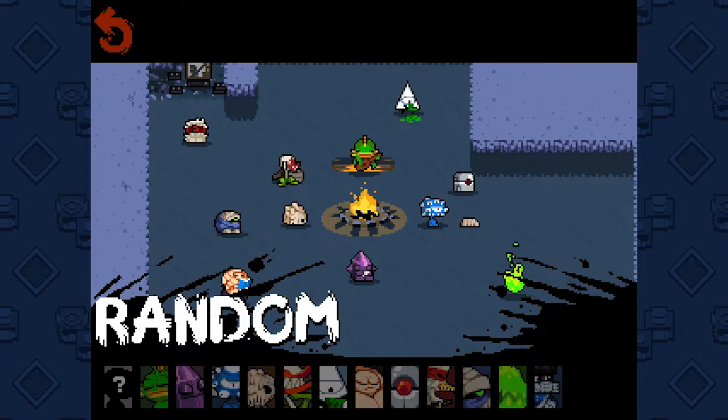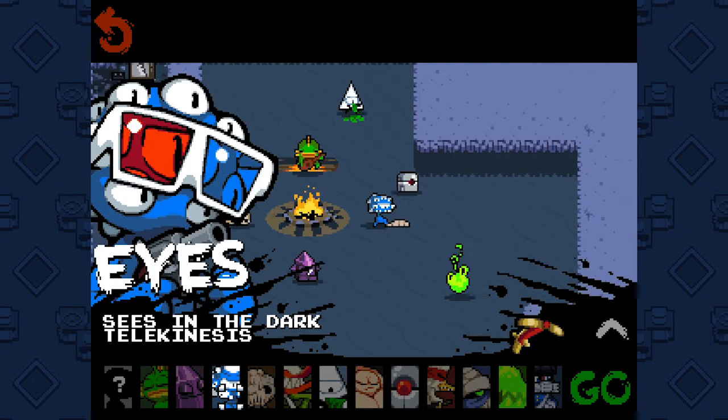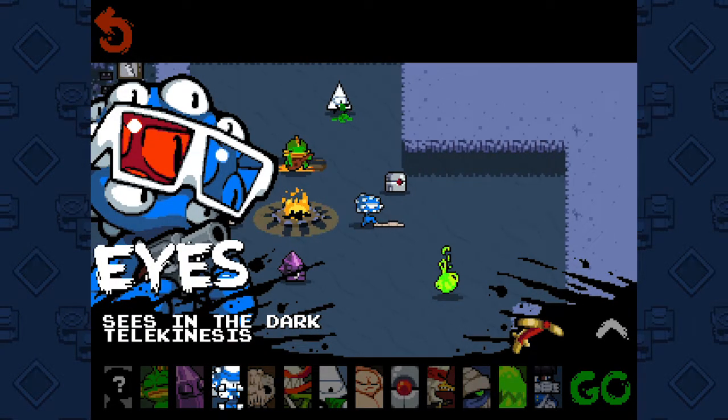Hey guys, Brian J here, welcome to another episode of Nuclear Throne. I think today I'm gonna play as a character who I think is pretty underrated — Eyes. You can tell it's Eyes by the way they have eyes. I have the alternate skin and I start with the golden splinter gun right? Yeah, let's do this.